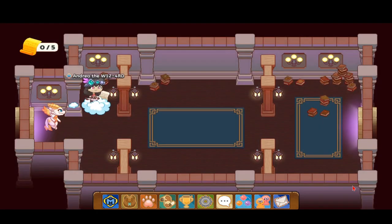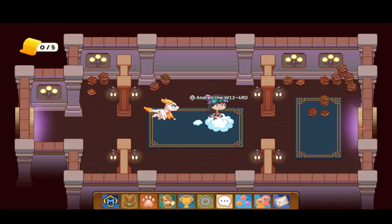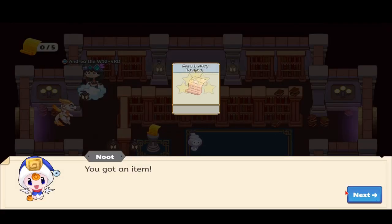Okay, so we have an Academy page — first Academy page! Let's head over into the next portal. We have a cloud map, but we don't want a battle, so let's see if we can skip that path.